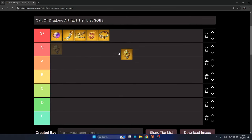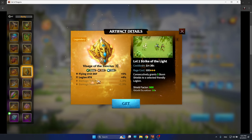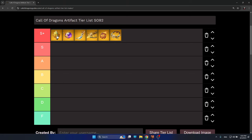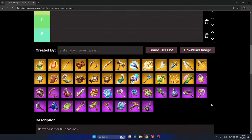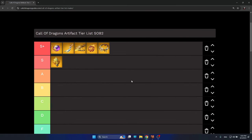I'll add one more S-plus tier artifact for the flying unit — Thea — which is Visage of the Sanctum. It's the perfect artifact for Thea. In terms of the other artifacts, I can put Visage of the Sanctum in S-tier since it's specifically good for Thea. The S-plus artifacts here are those you can use with many different hero pairs across almost every single legion type currently in the game.